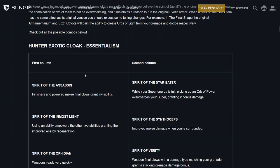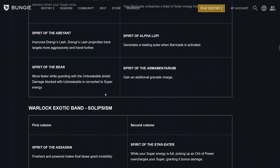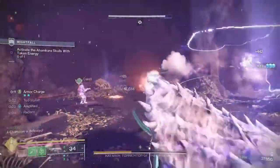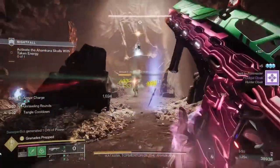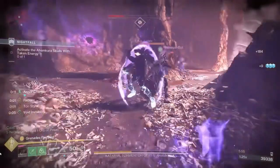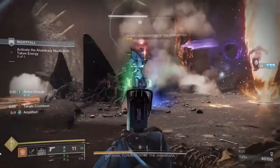You can check out the possible combos on the Destiny 2 TWID site — linked in the description below. There is an example for Hunter Exotic Cloak Essentialism, Titan Exotic Mark Stoicism, and Warlock Exotic Bond Solipsism. All of these exotic class item perks will only work when you have the Prismatic subclass equipped. The introduction of exotic class items presents a challenge in balancing diverse perk options, yet forthcoming adjustments to exotic armor balance in The Final Shape may enhance certain perk combinations unexpectedly. Players are encouraged to share their envisioned builds and speculate on the most effective strategies.